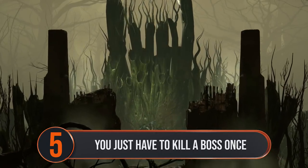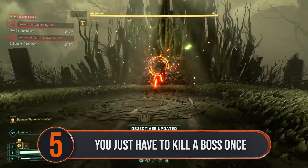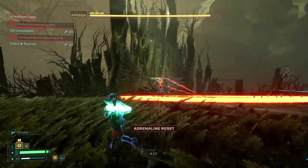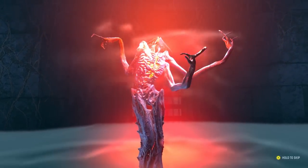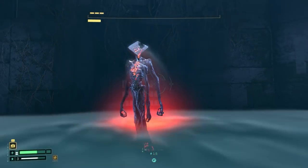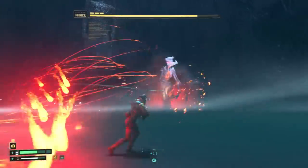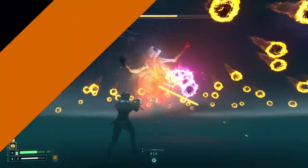Once you've defeated a boss, you don't need to fight it again every time to go back to the next world. So unlike other roguelikes, you don't have to keep fighting bosses over and over in each world every time to progress. Once you've beaten the first boss in the Overgrown Ruins, for example, you'll receive the Crimson Key, which opens the portal to the Crimson Wastes. When you die and have to start over, even though you're back at Helios and starting with nothing except a pistol, you do have the key. So all you need to do is find the portal again, rather than searching for the boss.